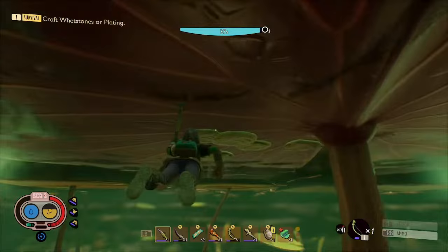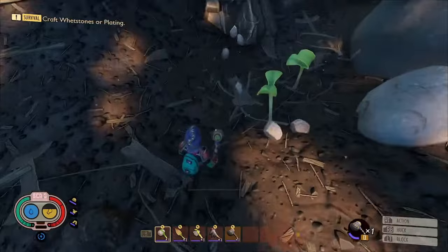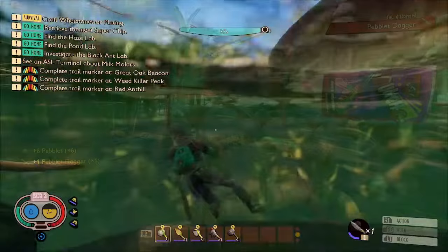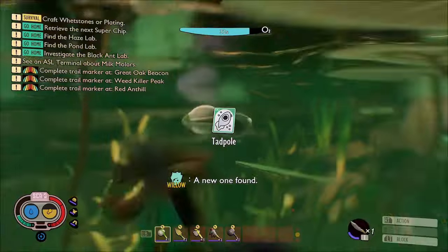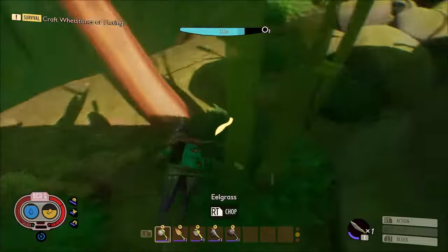The first thing we're going to be doing is getting our diving equipment. If you've already got yours and you want to get straight to the lab, I've left some timestamps in the description below so you can jump straight to that. So we just picked up some lily pad wax and now we're getting some peblets because we're going to make the peblet dagger, which can be used for chopping or attacking things underwater, so we'll definitely need that.